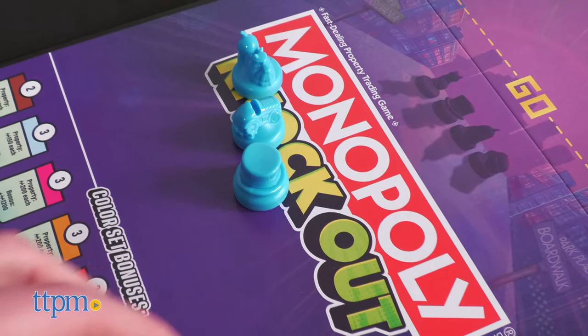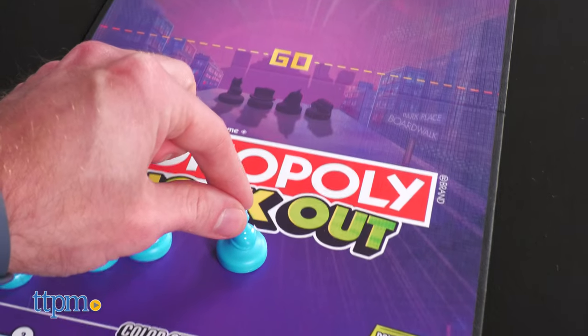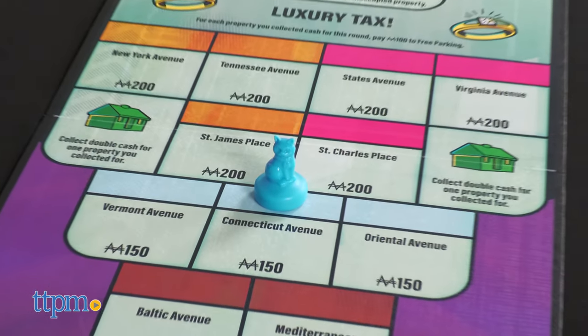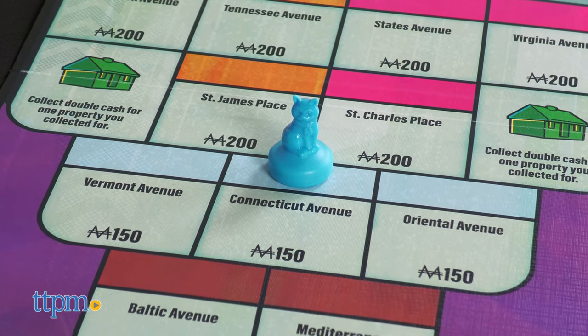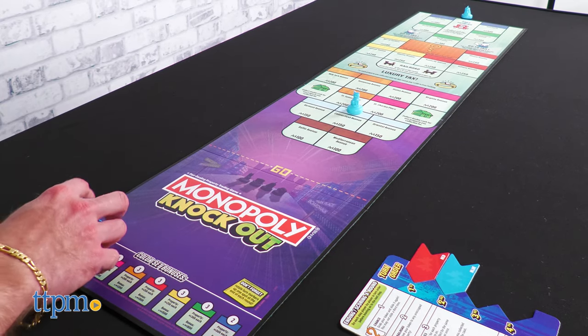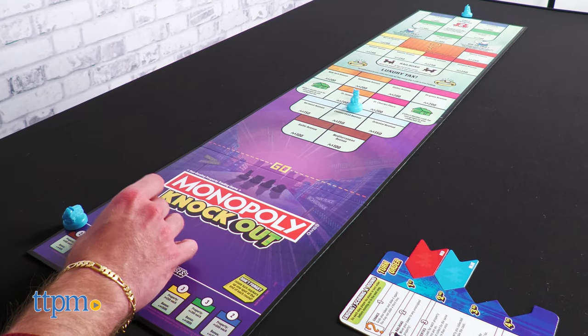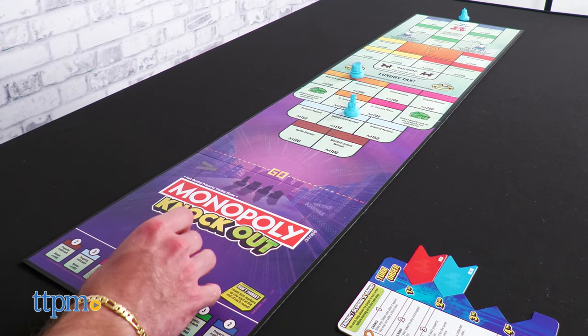Each player or two-player team takes a set of four matching color tokens. From the go area, slide your token across the board and try to land it on a given space. This is essentially Monopoly Curling. The tokens slide surprisingly well — I was skeptical, but I quickly shut my mouth. The tokens are quite well made.